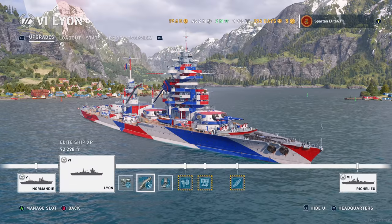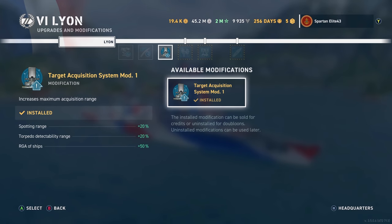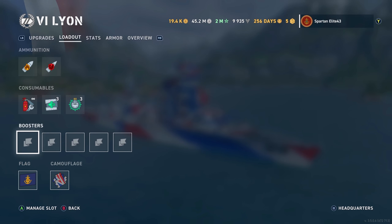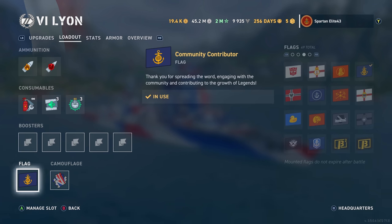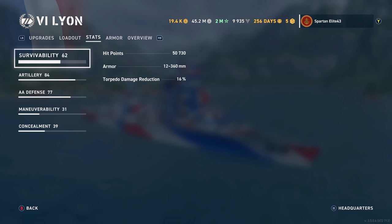Going to the equipment, we are running Aiming Systems Mod One, Steering Gears Mod Two, and Target Acquisition Mod. Moving on to the loadout — we still don't get any planes, but we do get the enhanced secondaries, which is nice. We have the Community Contributor flag and we are running the Revolutionary camo, with 50,700 survivability and a 16% torpedo damage reduction.